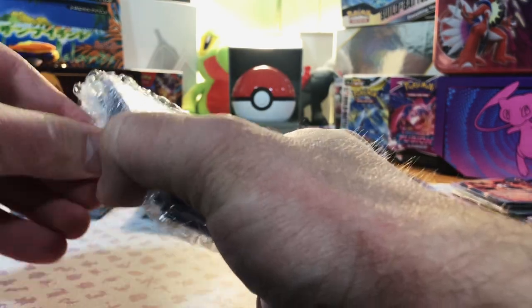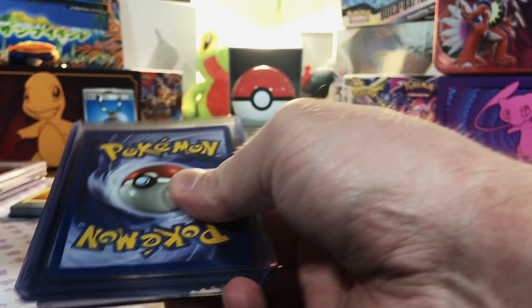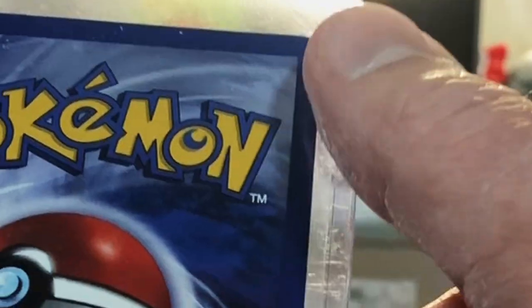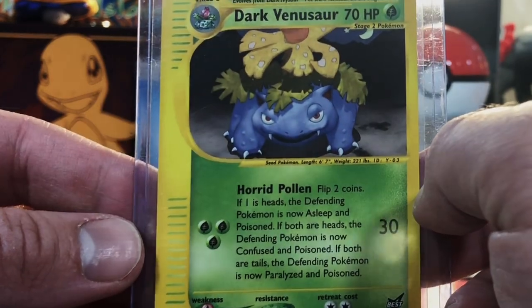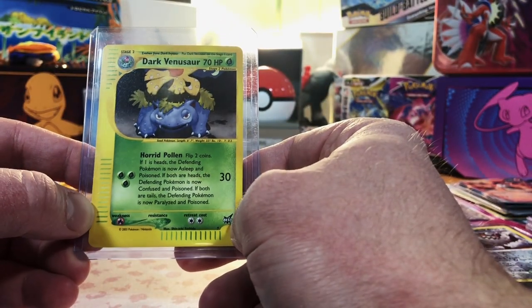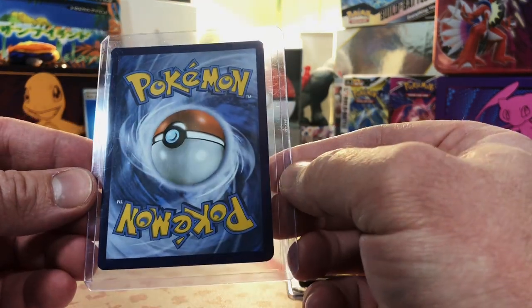This stack of raw cards is much smaller than the other two boxes — experience tells me that means really good hits. First card has whitening on the edges — it's a Dark Venusaur. It's a 2003 Best of Winner prize card. I've heard of these — it's a best-of prize card of some sort. We're starting off pretty hot.